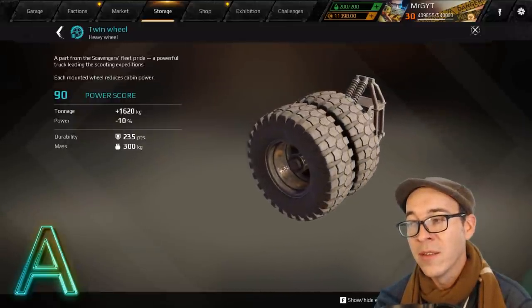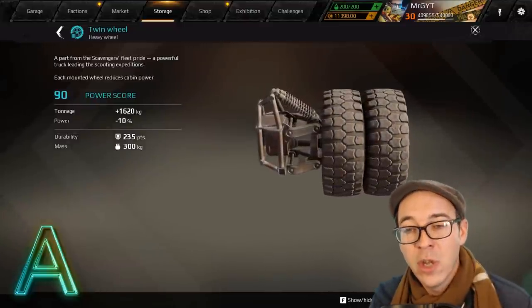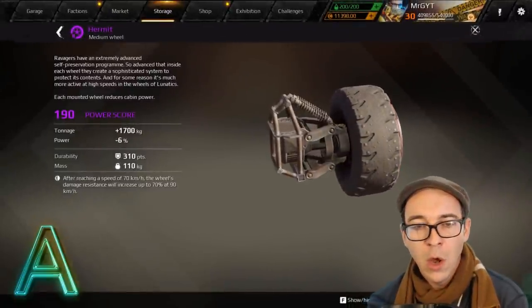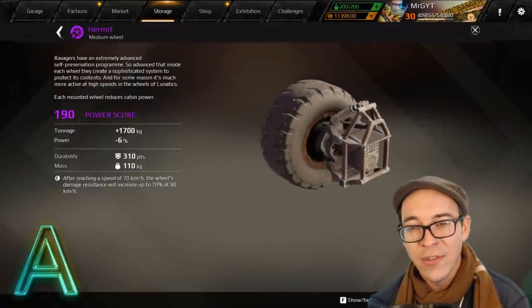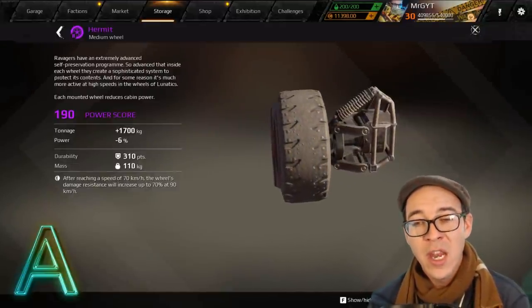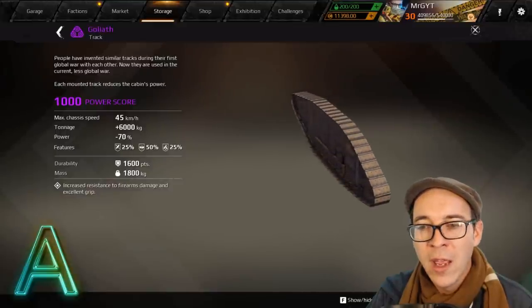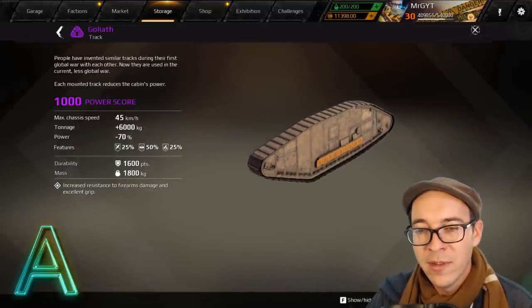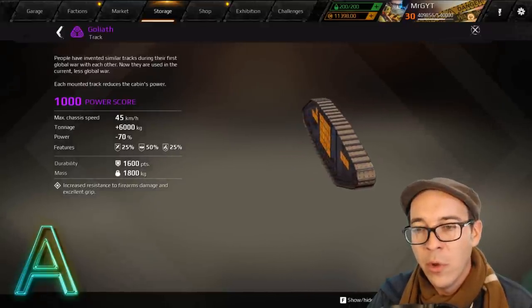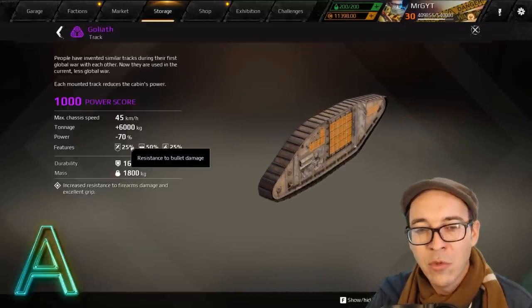The rest of A-tier and all S-tier are epics, since movement parts have no legendary or relic categories. The hermit wheel earns A-tier — going over 70 km/h grants up to 70% damage resistance at 90 km/h, with 1,700 kg tonnage, only six percent power reduction, and 310 durability. The goliath track is the biggest movement part in the game — a WWI-style track with weld points on the outside, 6,000 kg tonnage, 1,600 durability, and resistance to bullet, melee (50%), and thermal (25%) damage.